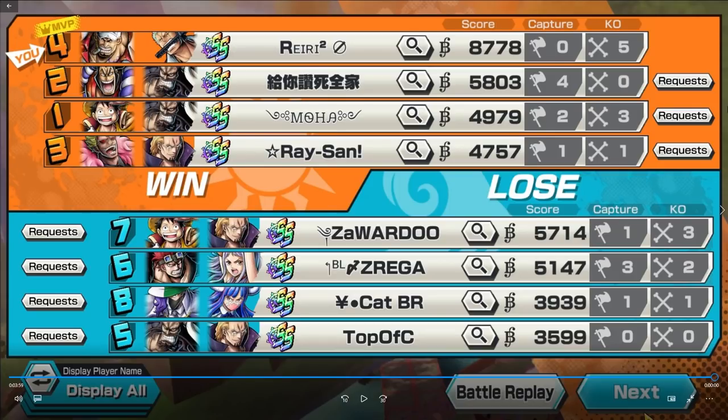After seeing this video I might have to Boost 3 my own Akainu. 8.7k score, 5 KOs, zero captures — that boy was going crazy on the top two flags. He beat Ulti, Page One, Kaido, and Ex-Luffy. Against Luffy you have to be smart, but if you play smart with Akainu you can counter Luffy very easily because he's not tanky at all.